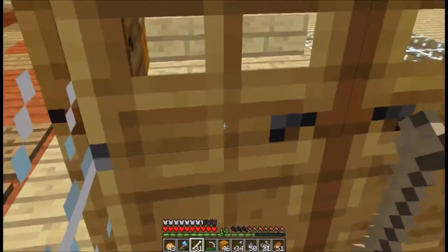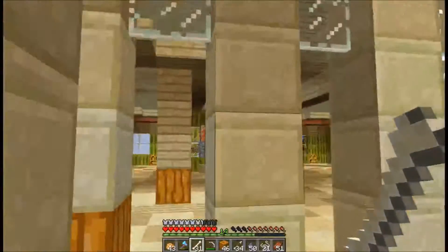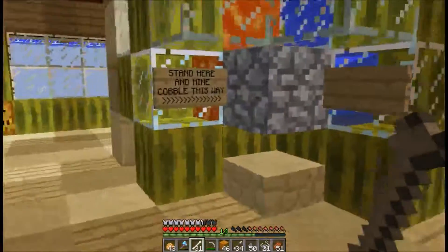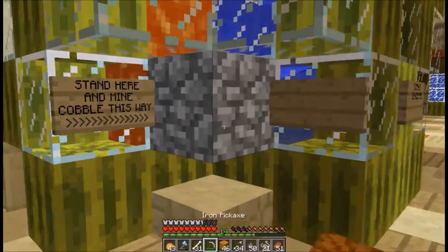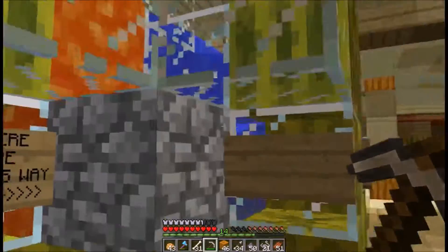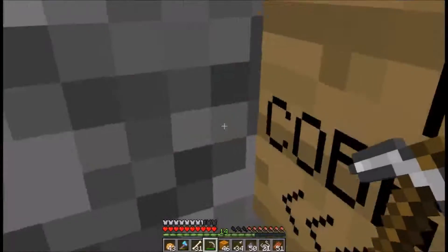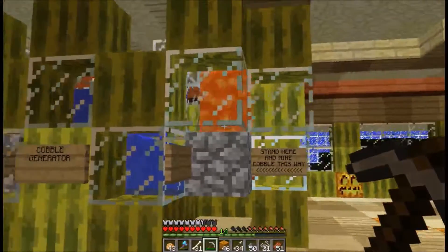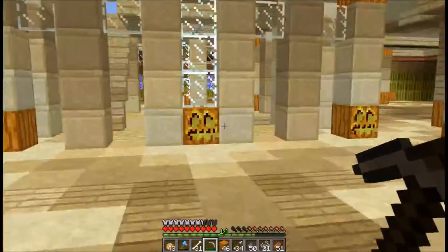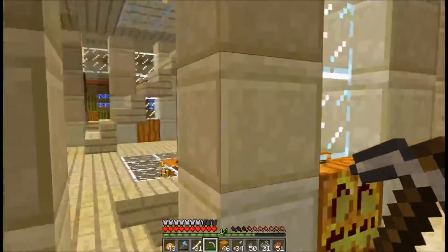Under construction — goddamn doors! That's because I still haven't decided what to do with the rest of the floors yet, really. Here's a cobblestone generator. What you do is you mine a cobblestone and then it reforms — it's like magic. Sadly, you can't do stone — I think there is something in the server that prevents it. So that's pretty much this entire floor really, just one single cobblestone generator.